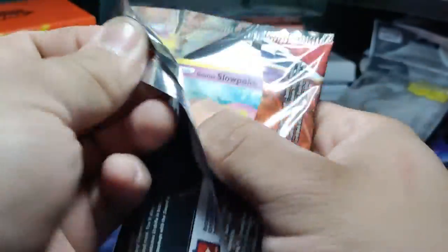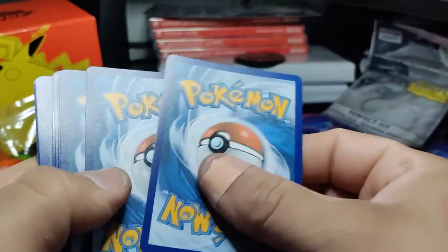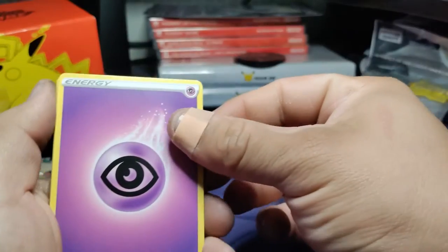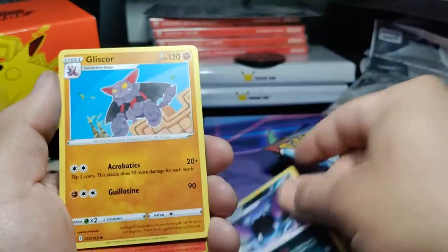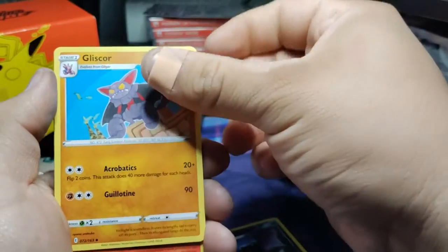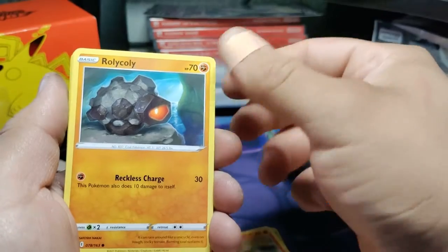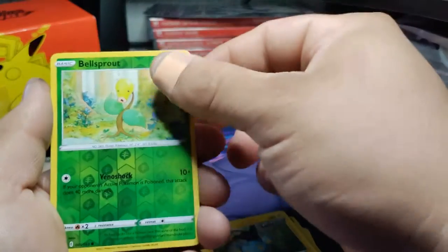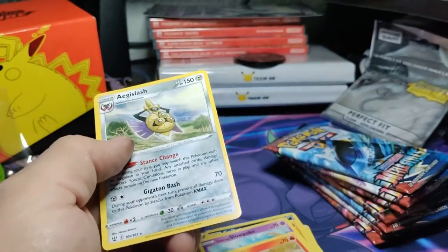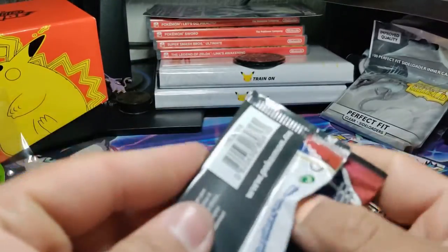Let's see what kind of garbage we pull out of this first pack — four from the back. We got psychic energy, Tool Jammer, a Golbat, a Gligar, a Slowpoke, a Rolycoly, an Espurr, a Shinx — reverse holo — and a non-holo Aegislash.